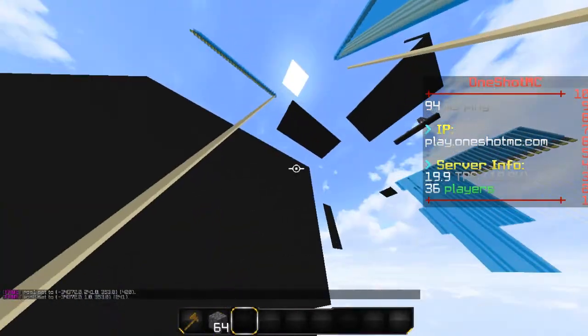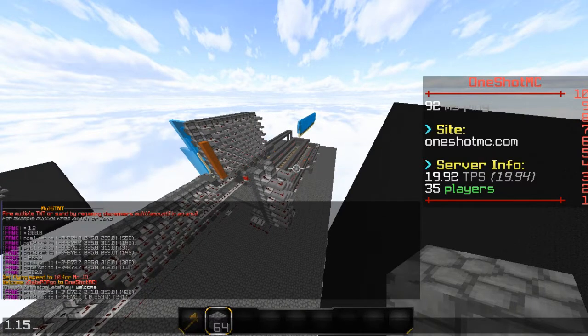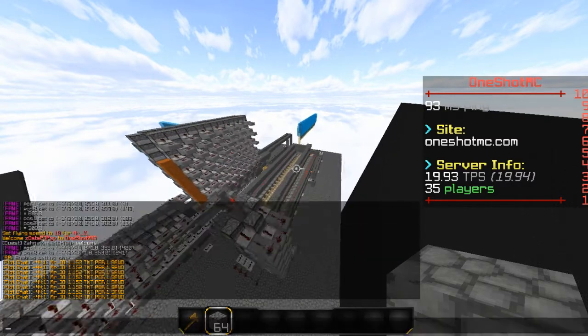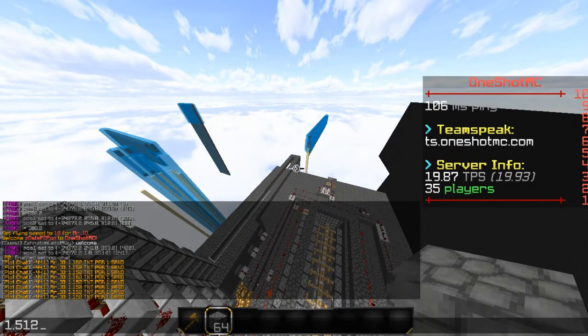You can see 241 sand. I just want to point that out — it is 1.152 TNT per 1 sand. That is the ratio. Some idiot read the numbers wrong and thought it was 1.512.